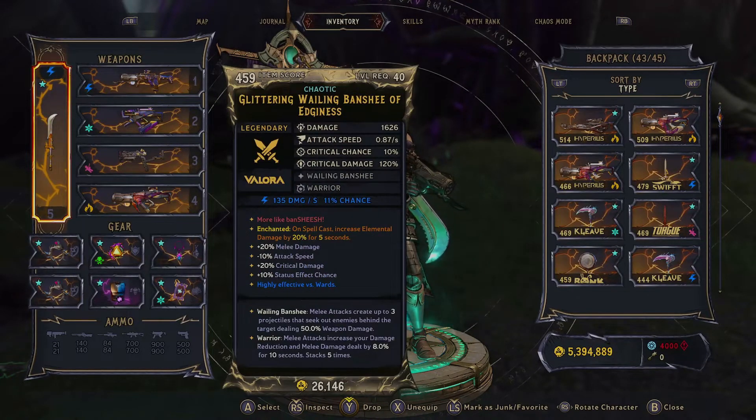Gear. Still using the same Willing Banshee from the last build. Warrior — it's great, more damage, more damage reduction. That's just great for us. The reason we use this still is the listed damage, because Deadwinds deals a portion of our listed melee damage. So the higher it is, the better it is — we grab that incredibly high base damage number.